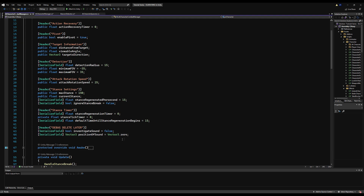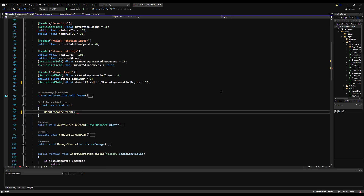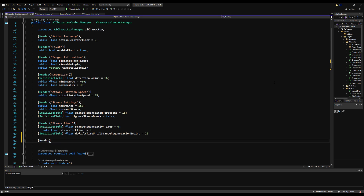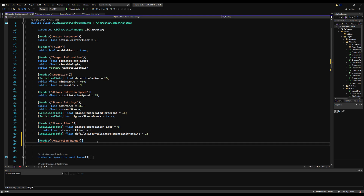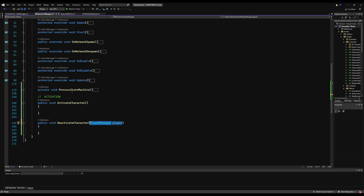We need a list of players that are within range of this character. I'll put it on the AI Combat Manager. I'm going to delete the debug stuff from when we were testing sound effects. I'll make a new header called activation range, and then make a list of player managers for all players within this range: list of PlayerManagers called players within activation range equals new list PlayerManager. This basically keeps track of how many players are within range of this AI.